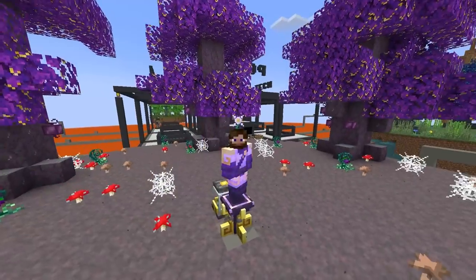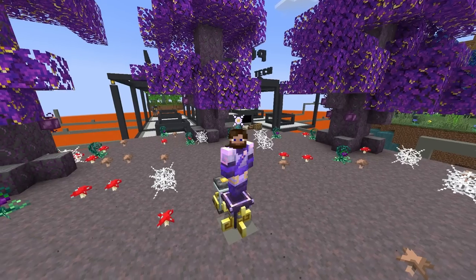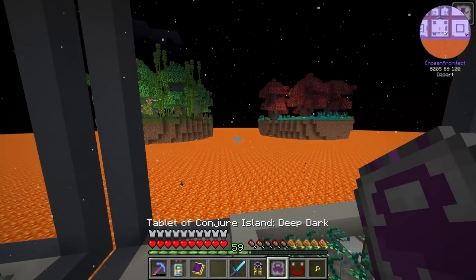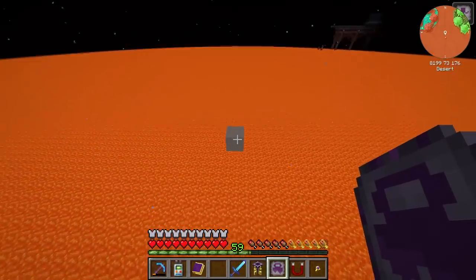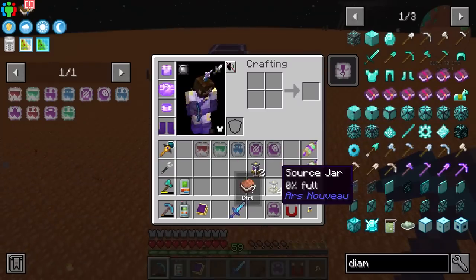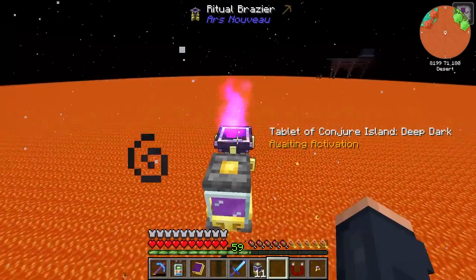Now I think it's time to get onto the more advanced islands — one can spawn an end portal, and one can spawn the ability for you to fight the warden in a deep dark biome. The deep dark one is the one that should be able to spawn the warden, and that's the one I think is going to be the most scary. I'm going to place it right here and then break the block underneath so we don't have any interruptions. I'll place our source jar and then activate this.